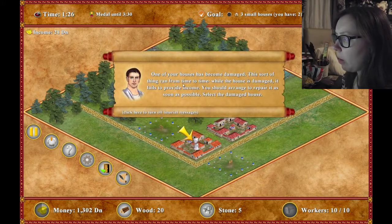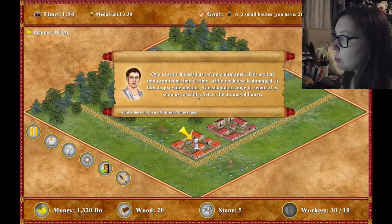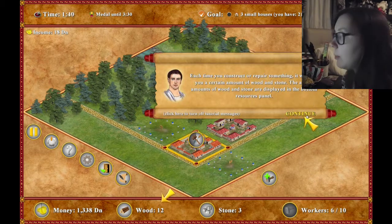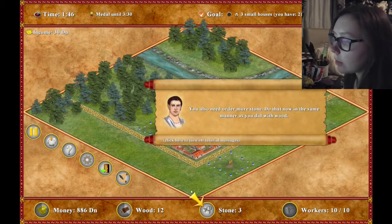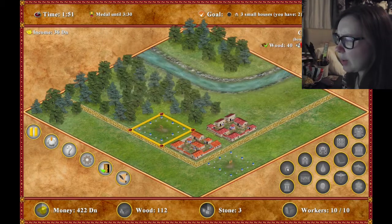Wait, why is this one looking worse than that one? "One of your houses has become damaged already - you just got built. This sort of thing happens from time to time. While the house is damaged, it fails to provide income. You should arrange to repair." Okay, so what do I do? Is that literally it? I'm not going to read all of this. Am I just clicking on that? Is that how that works?